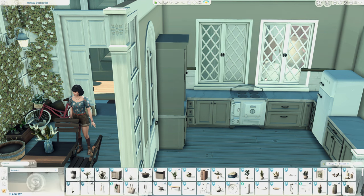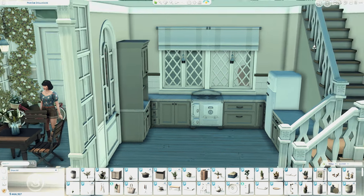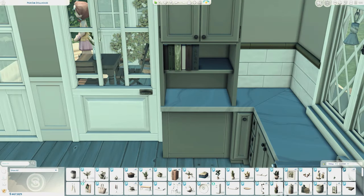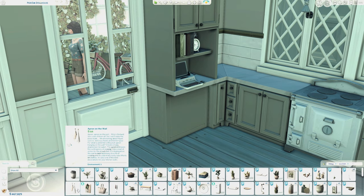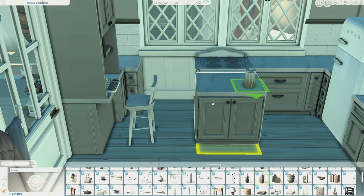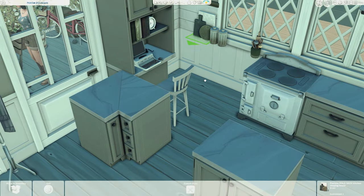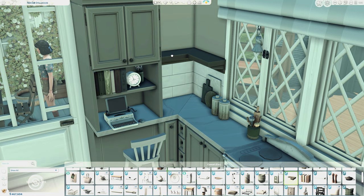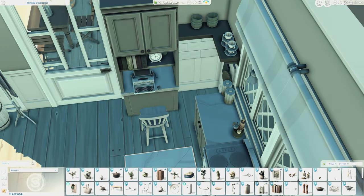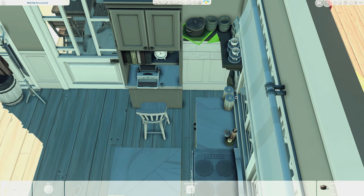Everything is functional and you'll be able to play in here, but I'd definitely recommend either closing the wall with glass windows or turning off seasons and keeping it on summer always. I don't know of a specific mod that helps with this house, but I'm not going to apologize because I enjoyed this so much and I just wanted to be creative with a different idea.